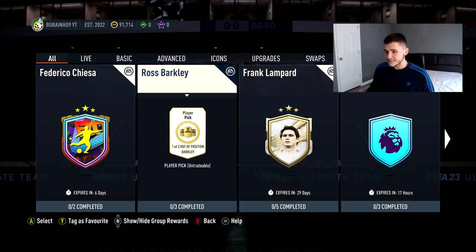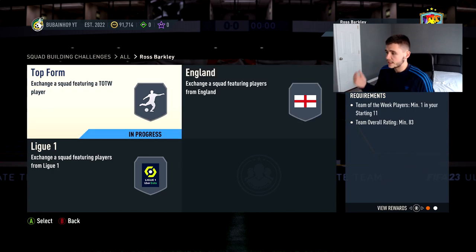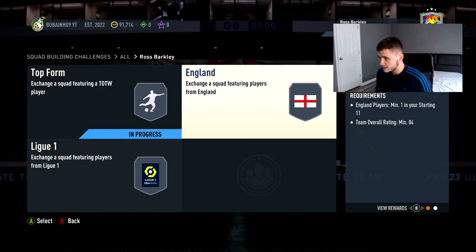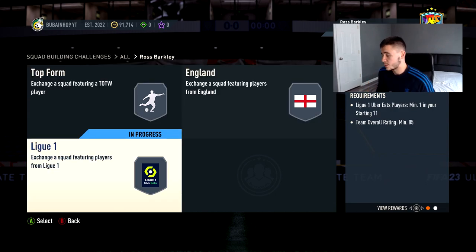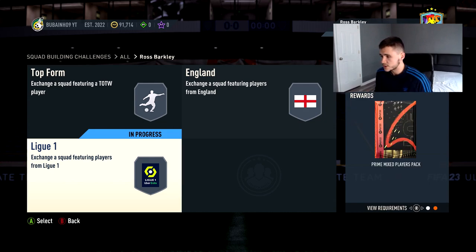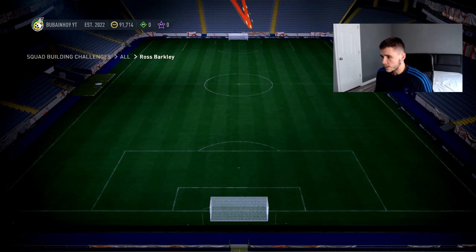Let's jump into today's SBC player review to see if it's worth completing the new Ross Barkley out-of-position card. There are three requirements for this one, which is probably one of the most we've seen this year. We have an 83, 84, and 85-rated team. Top Form requires a minimum of one in-form with an 83 overall team. England requires a minimum of one English player with an 84 overall team. League One requires a minimum of one League One player with an 85 overall rated team. The pack rewards you get back are a prime mixed players pack, a mixed players pack, and a small electrum players pack — pretty dead packs as always.